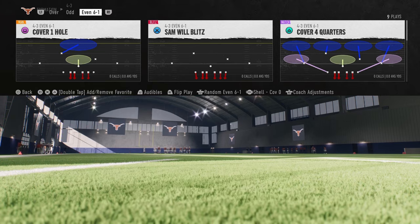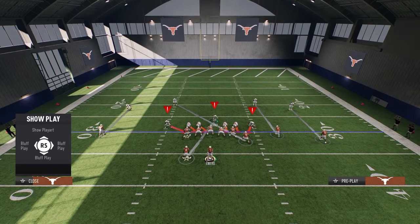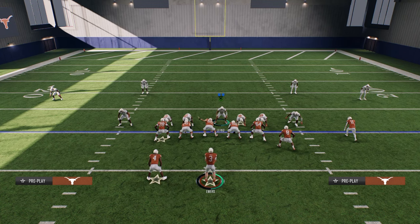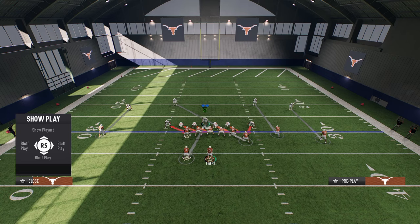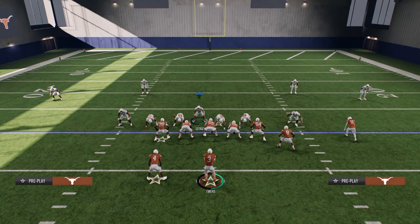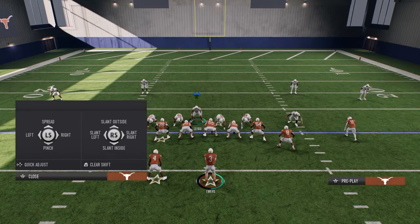The play is Sam Will Blitz. How we're going to run this play is we are simply going to shift our defensive line. You can take a couple different approaches here. What I like to do is shift my defensive line to whichever side I want the blitz to come in on the most. So here we're going to shift to the right and crash to the right.